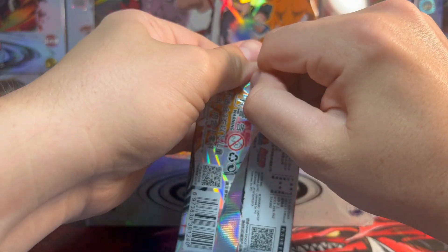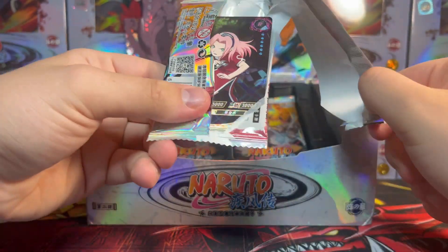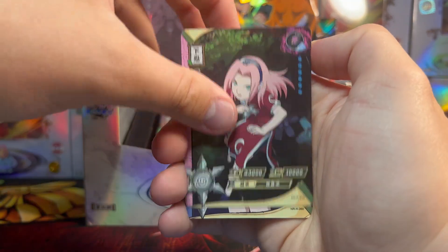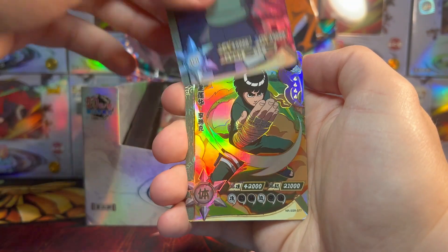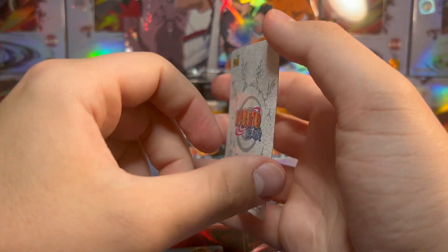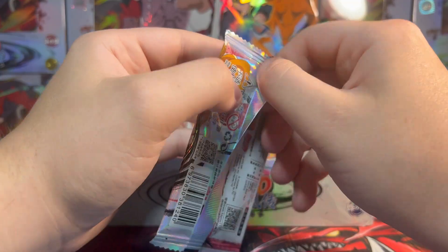I don't want people in the comments to get sad — this is not going to be the end of Naruto Kayou videos just because we finished opening every single box. They haven't released a new set in a little bit, but I'm going to need some help with cool video ideas. Maybe give me some cards to chase after — that would be fun to get going on the channel, a little hunting section for the Naruto Kayou videos. Our HRs for that pack were Might Guy with an afro, Ten-Ten, and Kakashi and Rock Lee.